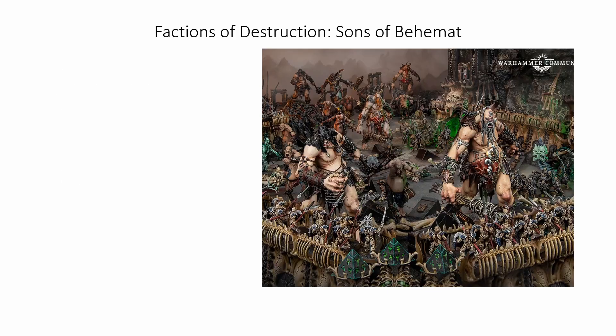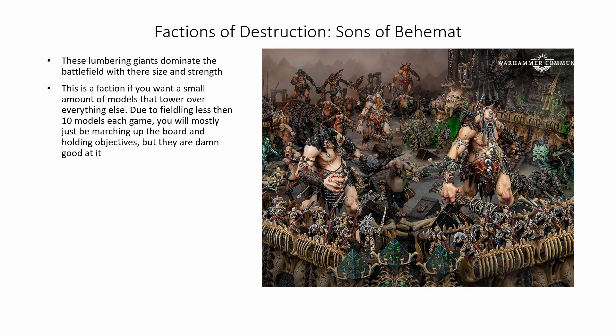The final faction in the game: the Sons of Behemat. These lumbering giants dominate the battlefield with their size and strength. This is a faction if you want a small number of models that tower over everything else. Due to fielding fewer than 10 models each game, you will mostly just be marching up the board and holding objectives — but they are damn good at it. They have no spells or prayers at all. Everything is what you see: giant lumbering monsters.